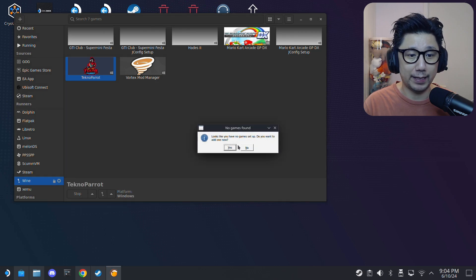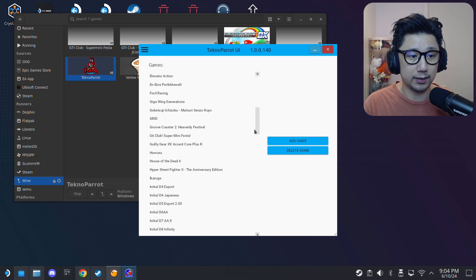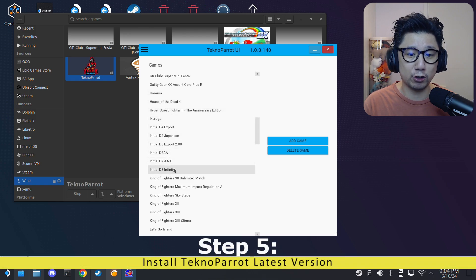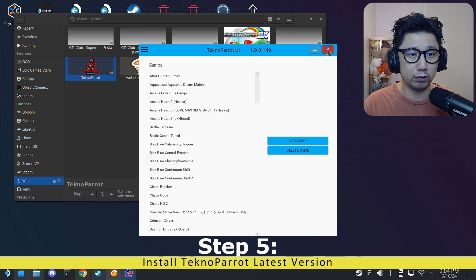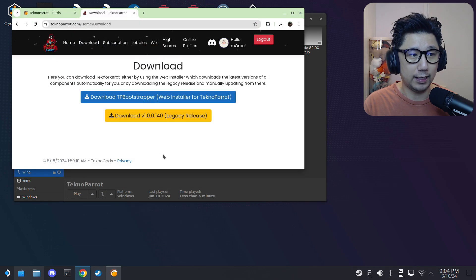It asks if you want to add a game — yes. This is the legacy version, and it turns out we actually need the newer version of the emulator as this one is a little too old. So let's quit out and get the newer version.